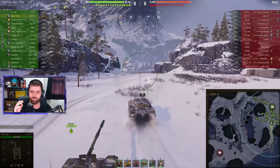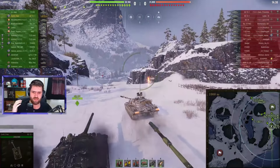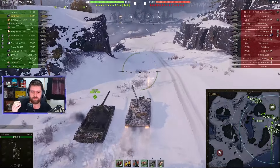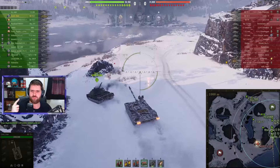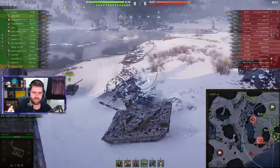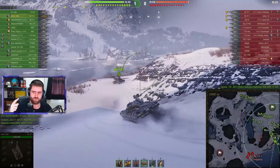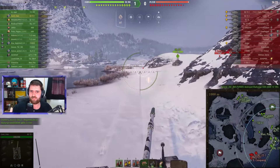Those tanks are very similar — very, very similar. Same top speed, same reverse speed. It's like they took the BZ-75, lowered the alpha damage, increased the DPM, made the gun handling a bit better, and removed one of the rocket boosts. And that's how you got the BZ-72.